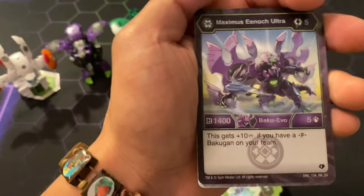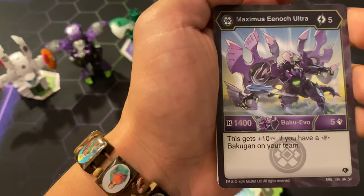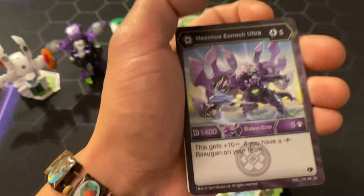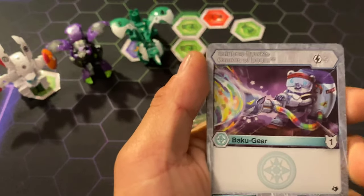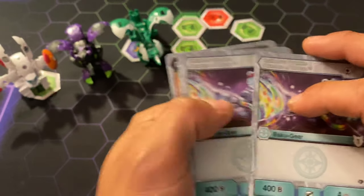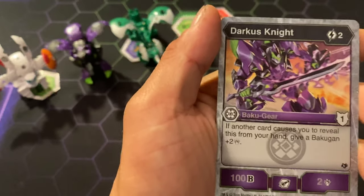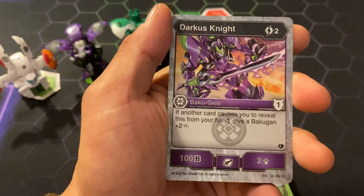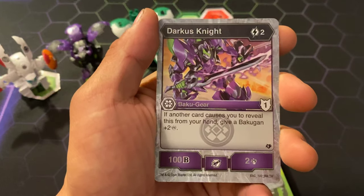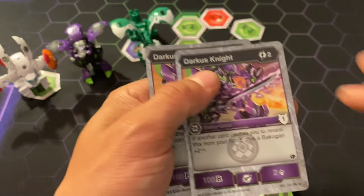Maxis Enog, 5 cost for 1400B, 5 damage — and this card gets plus 5 damage if you have a Fusion Bakugan on your team. Rainbow Sparkle Cannon, 5 cost for 1 Shield Rating, 100B and 4 damage — you get 2 of those. Darkest Night, 2 cost for 1 Shield Rating — and if another card causes you to reveal this card from your hand, give it Bakugan 2 damage, plus 100 and plus 2 damage.